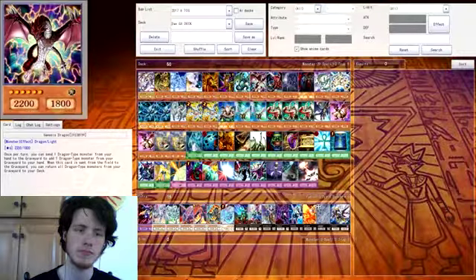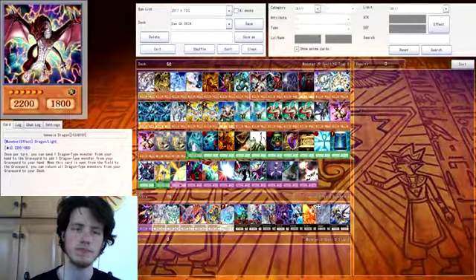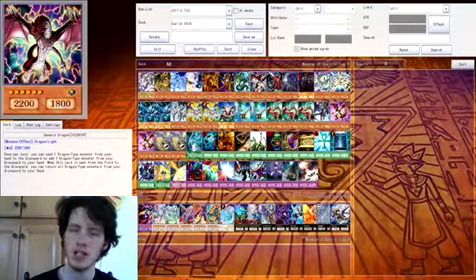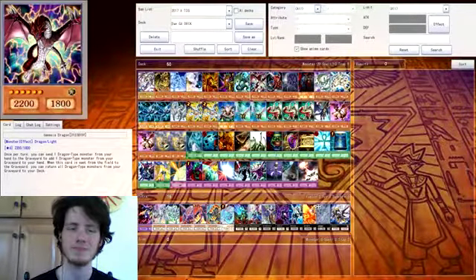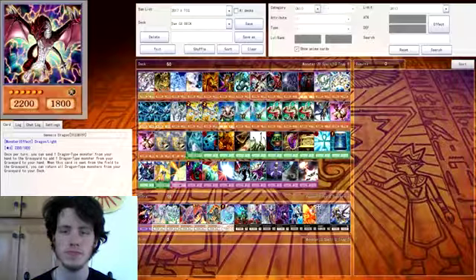Genesis Dragon — I haven't used this, I don't think, or I might have but I don't remember. Once per turn, you send one dragon monster from your hand to the graveyard to add one dragon monster from your graveyard to your hand. It's actually kind of a useful card to consider — I may not have used it in the series but it's a pretty useful card.